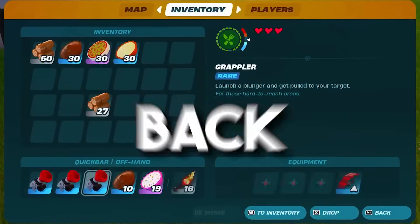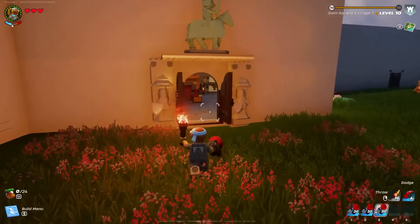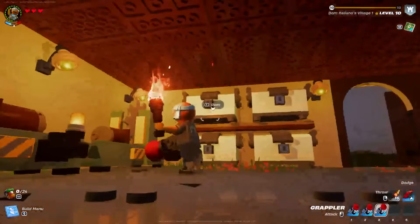The Grappler Refresh Glitch is back in LEGO Fortnite. The first thing that you need is something that will take up an inventory spot, preferably something that stacks.